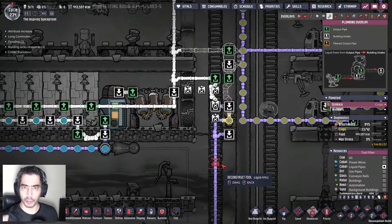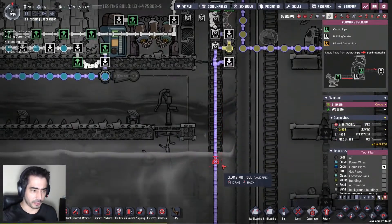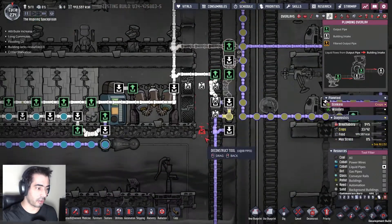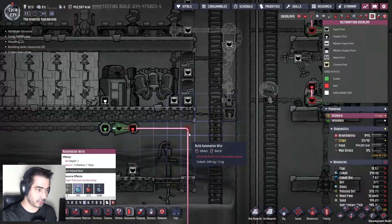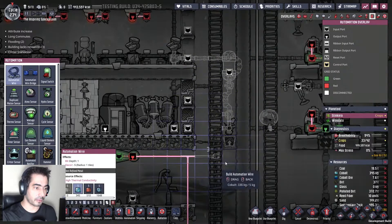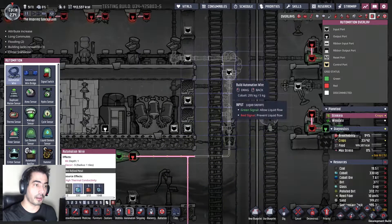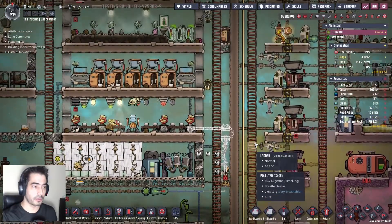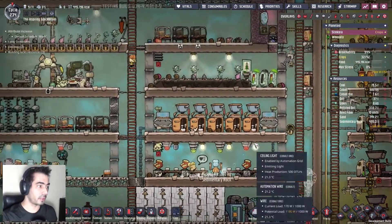What I'm going to do is stop not the pump but this liquid shutoff. I'll grab this and do it like that. This should be kind of it.